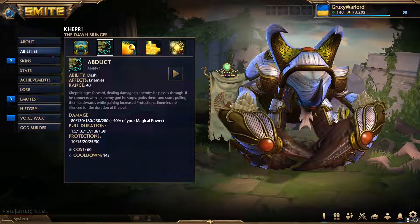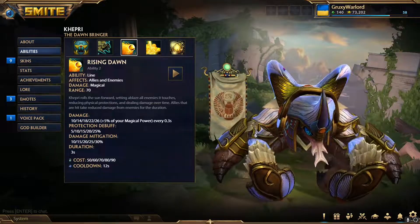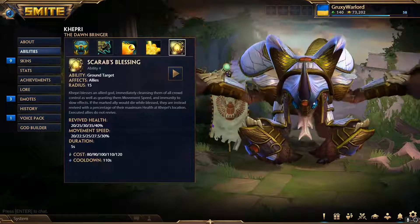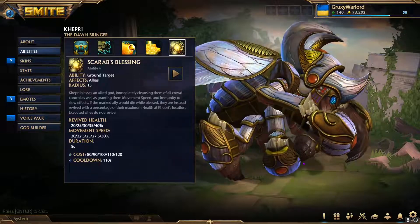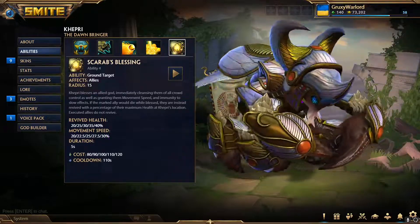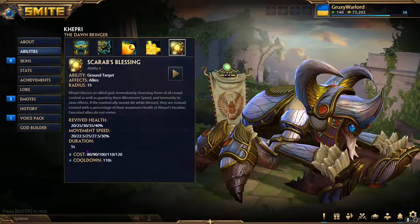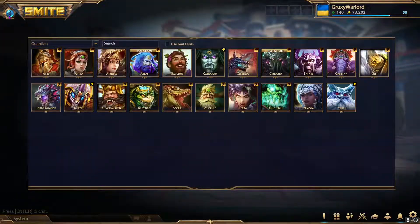If you can't manage the four consistently I honestly wouldn't play Khepri in ranked — people will call you out for it. Practice it first before going into ranked matches. It can be hard to predict when your teammate might die, but a lot of times your four either saves them with the insane movement speed it gives, or if they kill your ally during that time your teammate comes right to you. Either way your four usually saves someone.